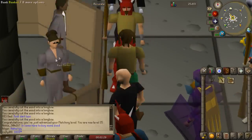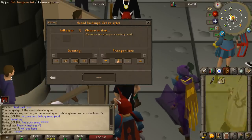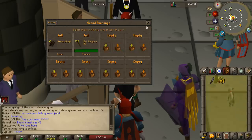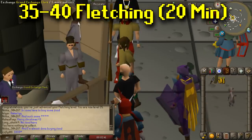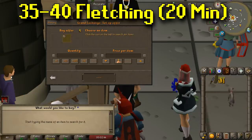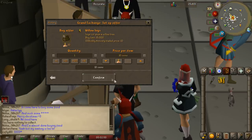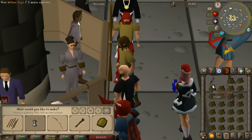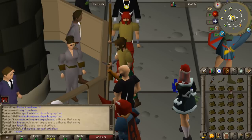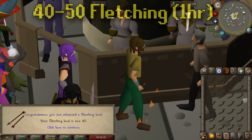Now we're going to go ahead and buy some willow logs on the Grand Exchange. We're going to sell off all of our oak logs and oak longbows unstrung. We only have 8,000 coins plus 5,000 in the bank but that should still be enough because willow logs are so dirt cheap. From levels 35 to 40 we're going to do willow short bows — only about 20 minutes. If you're like me and only have 8,000 coins, just go ahead and create the unstrung willow short bows. There is level 40 fletching — that was pretty quick.